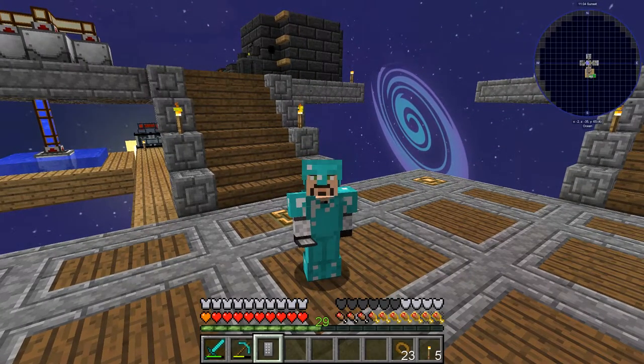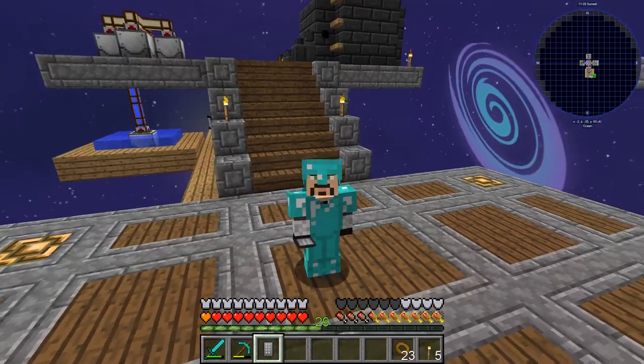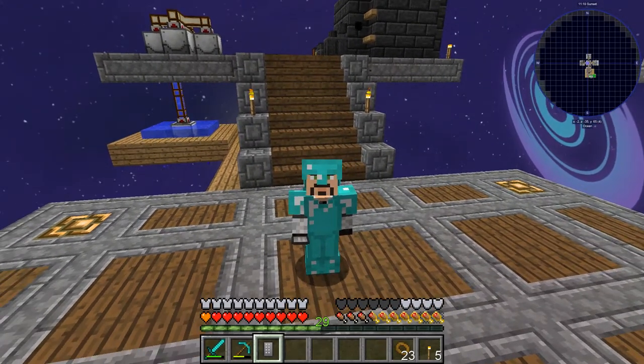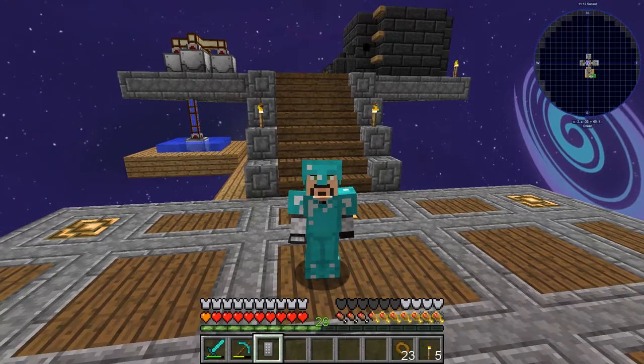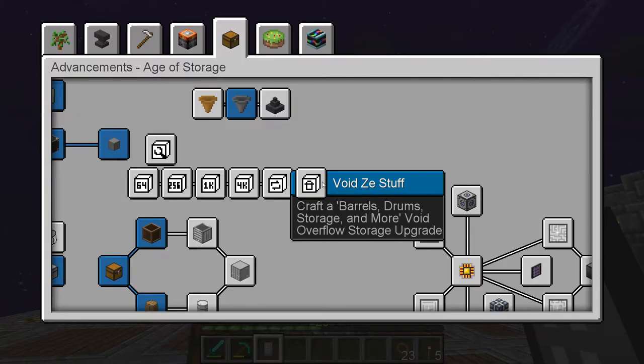Hello everybody, welcome back — this is Stinker77. We're back again on Sky Factory 4, this is episode 23. Today we are going to get into Applied Energistics, so I'm moving over here.